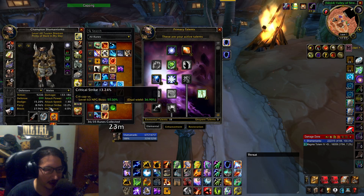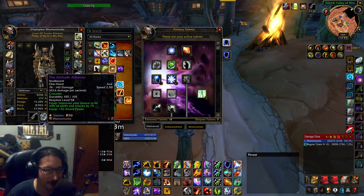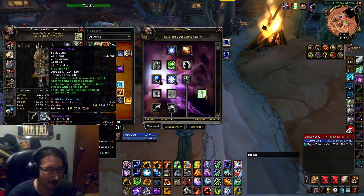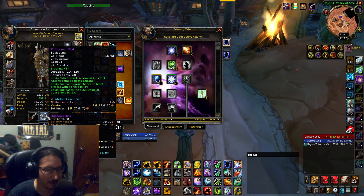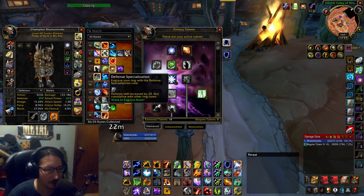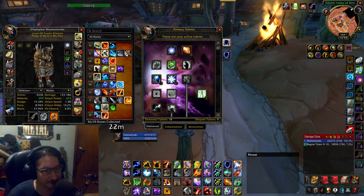With 399 defense I could get that higher if I swapped out my Draconian Shield - it's my fire resistance shield but has 10 defense on it, so I'd get 409 defense if I wanted. But that would take away about 2% block or so, plus block value. That's basically the difference between SoD and normal classic era shaman tanking.